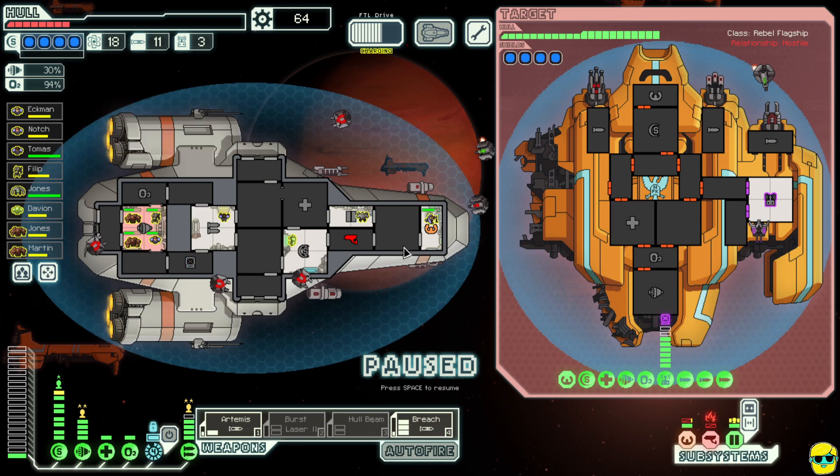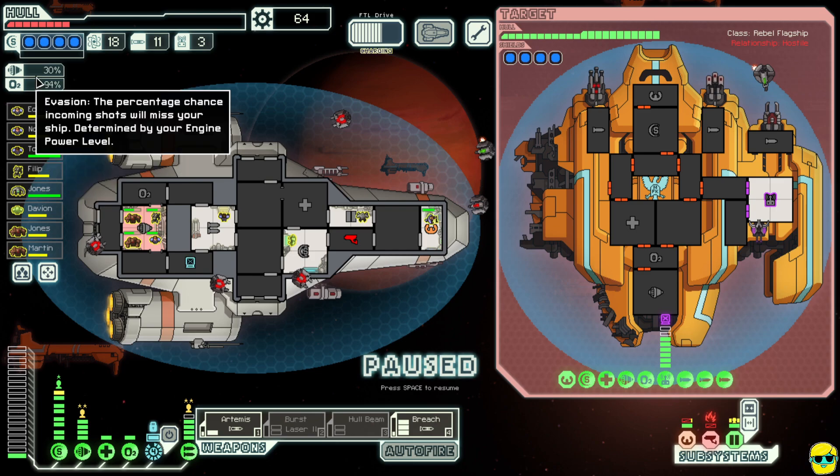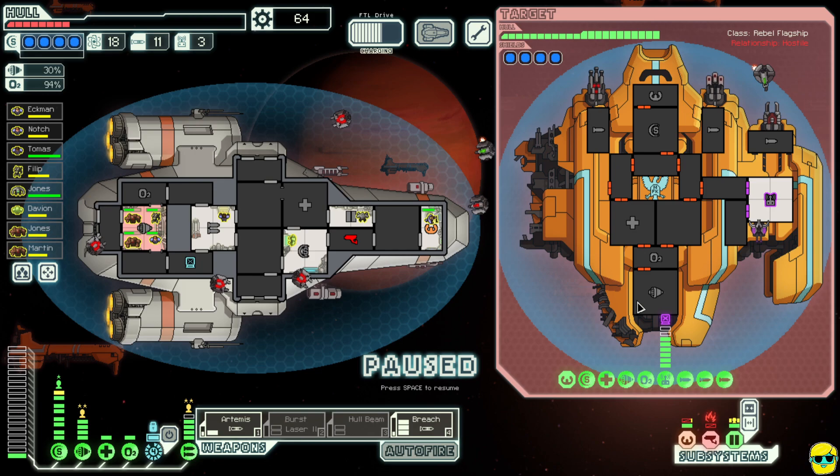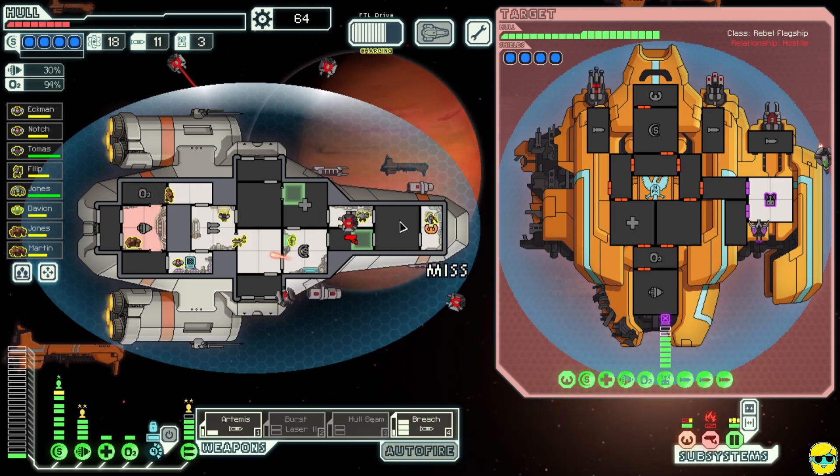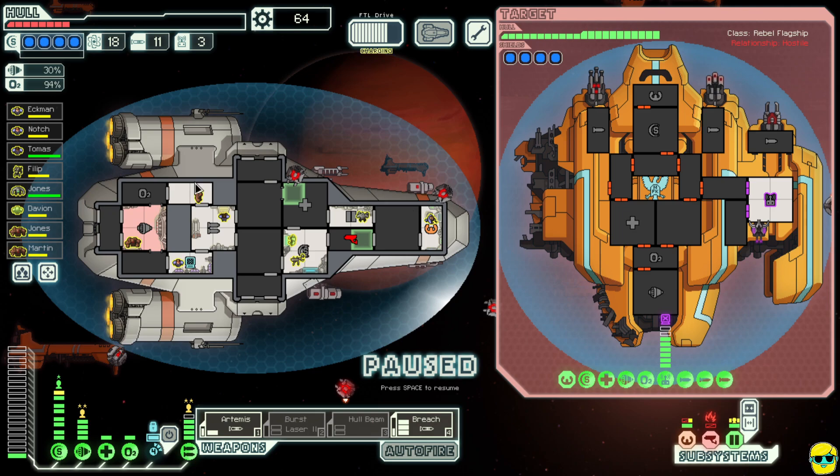Their evasion shouldn't be that high — we must be rolling pretty badly. It's a massive ship, you wouldn't think they'd be able to dodge. We're going to try to get our missiles going again and see if we can survive the power surge. Sending everybody back to their stations. The power surge releases a whole bunch of combat drones on our ship — this doesn't last forever but we have to endure it. They've set a fire.